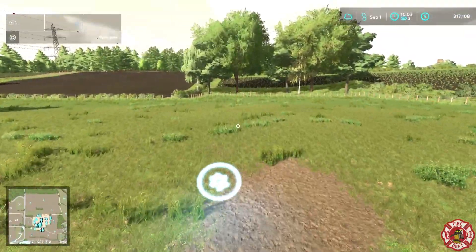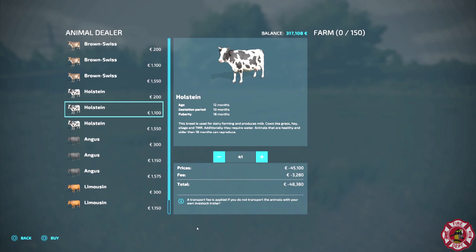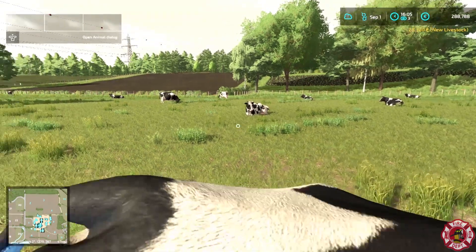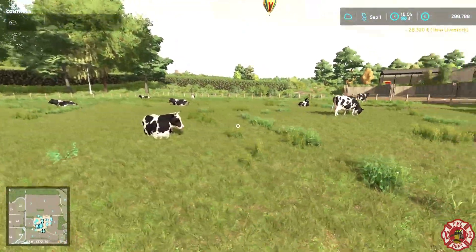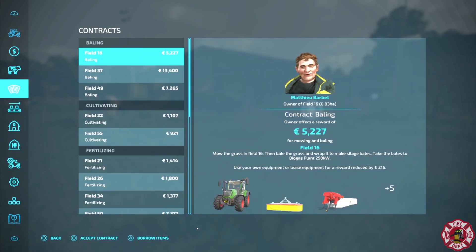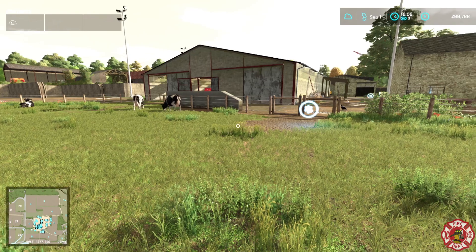I assume that's the purchase point for cows — we want about a dozen Holsteins, maybe two dozen. Let's see how full our barn is now. Not nearly enough of anything. We've just got to grab another two straw bales and another trailer full of hay.